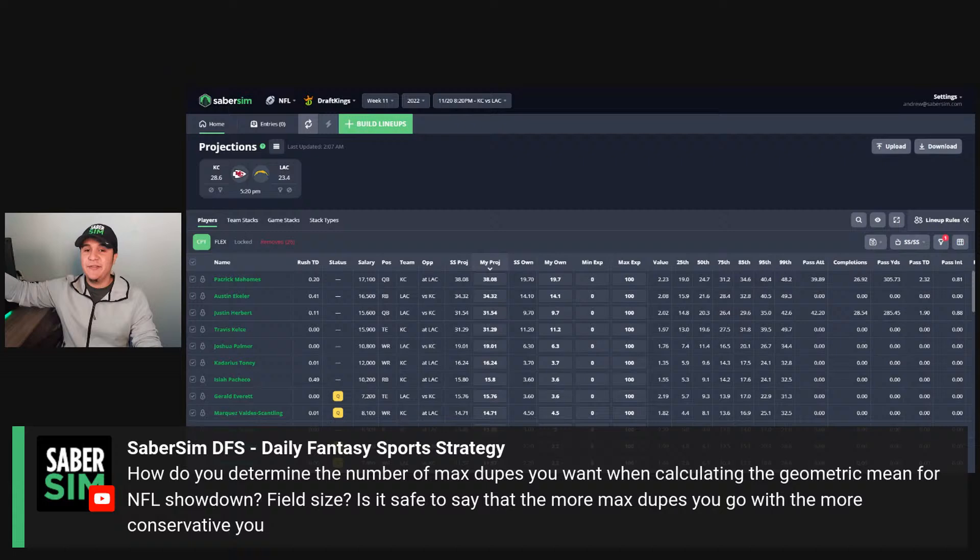If I were using a geometric mean rule, I'd set it to say I don't want a lineup with more than about 50 dupes. I'd set my geometric mean higher to say don't give me a lineup with more than 50 dupes. It's not perfect, but it works most of the time. Rather than saying I want to shoot for under 10 dupes and using an aggressive geometric mean, I'm much less likely to use an aggressive geometric mean — I use it more as a guardrail to keep me out of really high-dupe lineups.